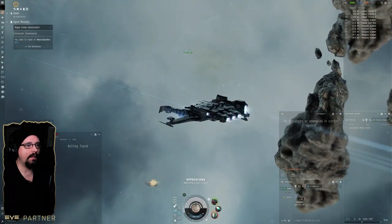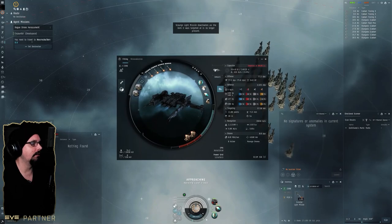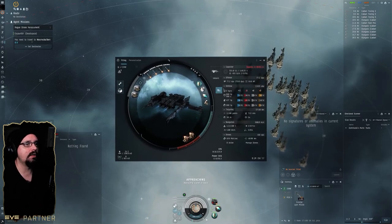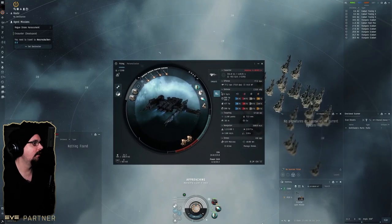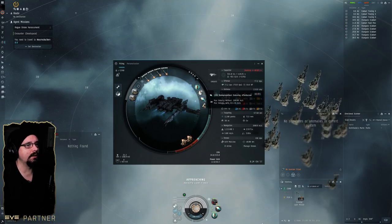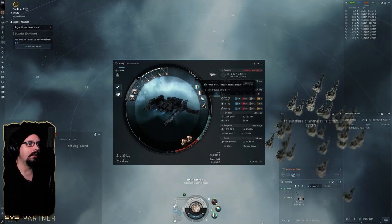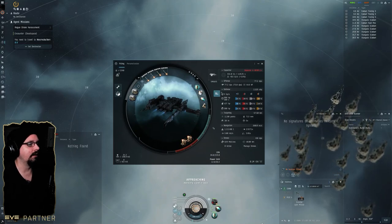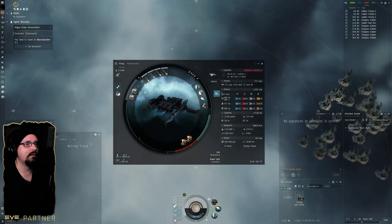That is the mission! I do highly recommend this ship — it's pretty low skill requirement, so it's a good entry point for doing level twos. It might be a little dicey in level threes because of the larger groups of rats, but for level twos this thing is good to go. You want to manage your cap, don't run the afterburner too much if you're taking a lot of damage. The shield booster cycles pretty fast — about 30 HP every two seconds — so you kind of have to play the sig-tanking game and fill in the gaps with the shield booster.